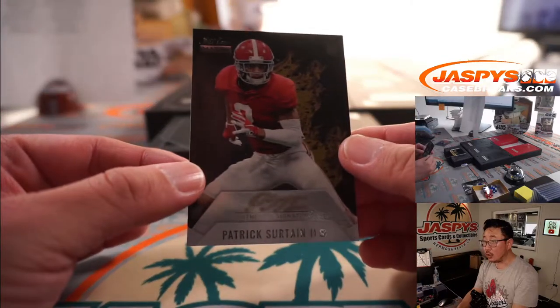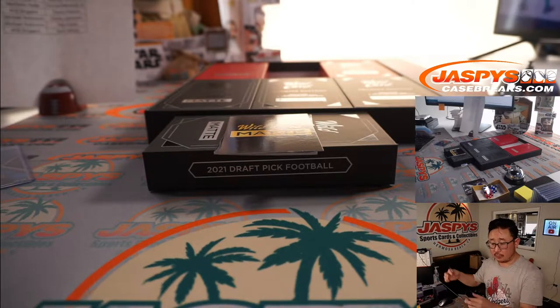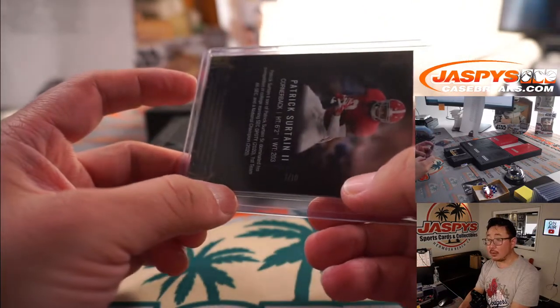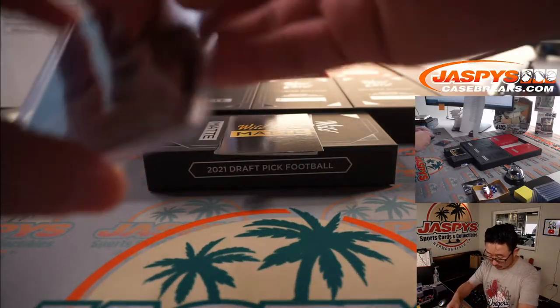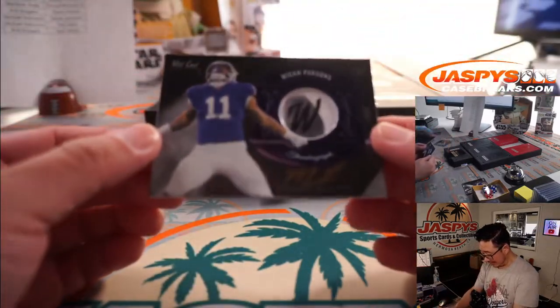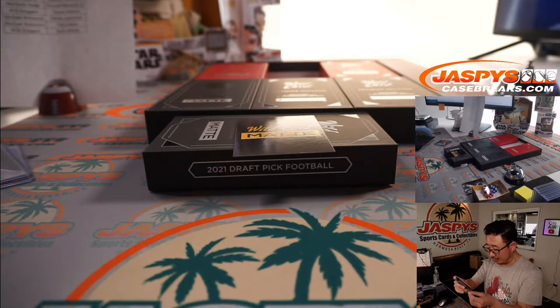Patrick Sertain the second, gold ink autograph — that is for Will as well. Nice low number, 7 out of 10 on this one. And this is a pretty unique part of this set — there's their actual thumbprint, 7 out of 25, and their autograph. Gold ink auto. And that's Micah Parsons for Robert Flores.